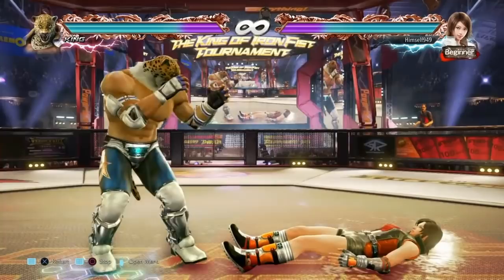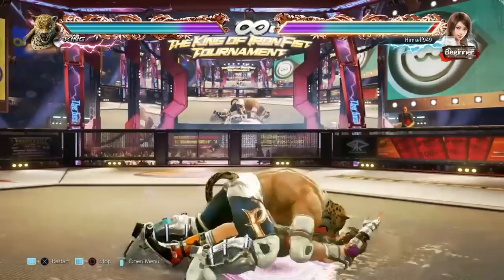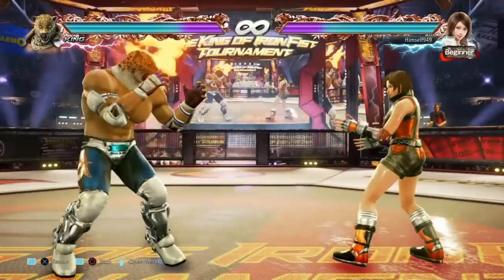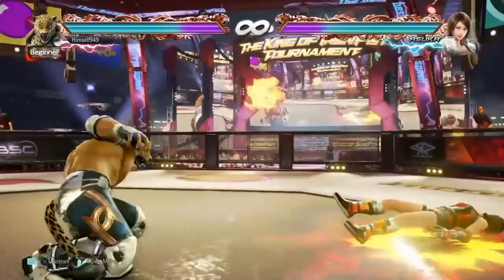Assuming a successful tackle, you'll do 5 points of damage, and from there you have three options. The first is mounted punches, done using 1 or 2, and you can do it 4 times. The first and last punches are the points where they can break the move — a 1 punch can be broken with 2, and a 2 punch can be broken with 1. But this isn't a simple 50-50, because King has 1 plus 2 breaks as well. Assuming you've done all 4 punches, you'll deal 35 damage, and you still have oki options.